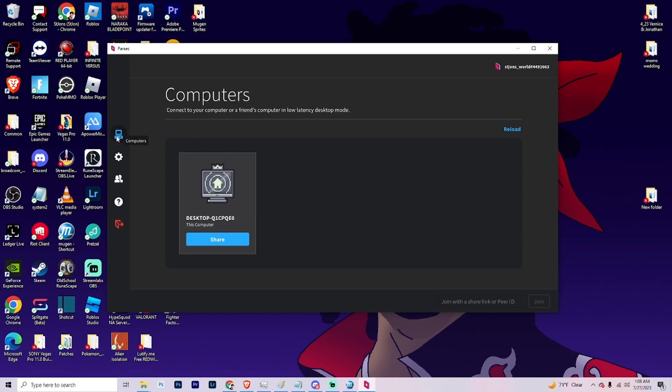The first tab is called Computers — it's gonna show you your computer. This is my computer right here, and this is what I'll be hosting the online Mugen from. Make sure your computer shows up here.